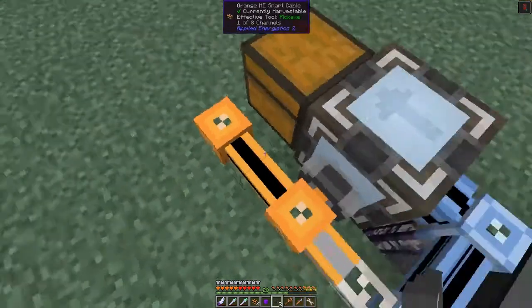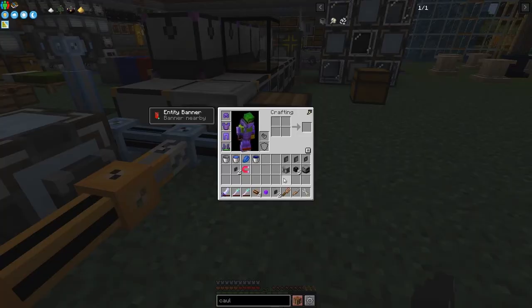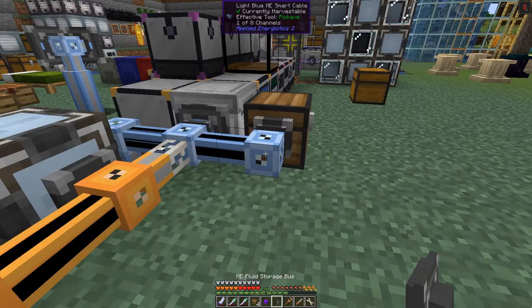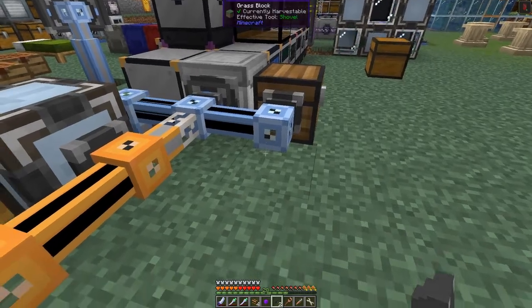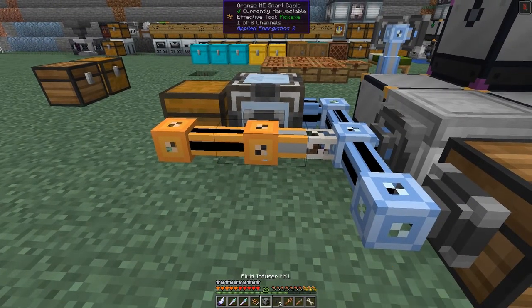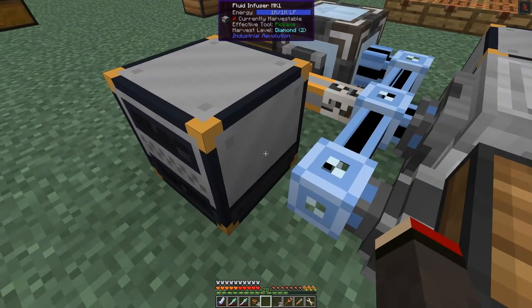On this side I'm going to put an ME fluid export bus. I need the ME fluid export bus - this one. Beside that I'll put the fluid infuser down here like this, and on this side we want to import fluid.